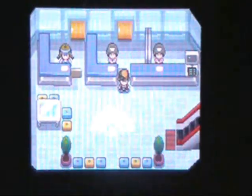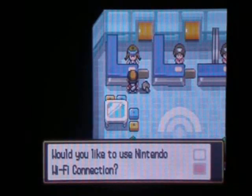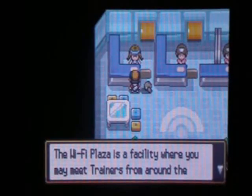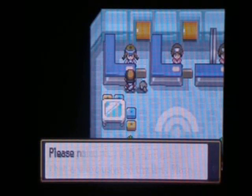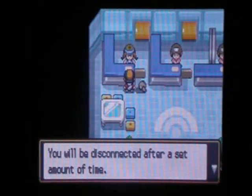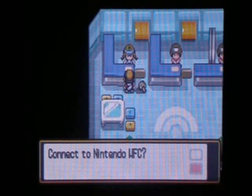I pretty much went over this in Platinum. This is the Wi-Fi center plaza here. I'm not gonna do this, but I'll give you some info about it. It's just a place to play with trainers around the world — you just play games there and stuff. There's a time limit and they disconnect you. It's the same thing as the Wi-Fi plaza in Platinum, so there's not much difference there.